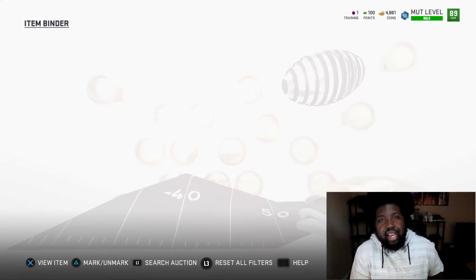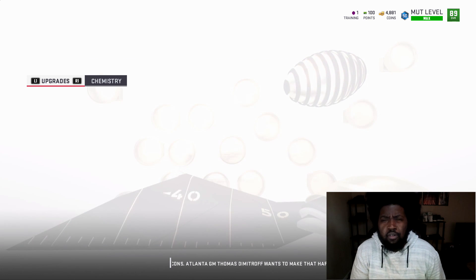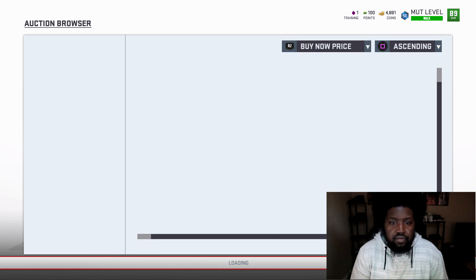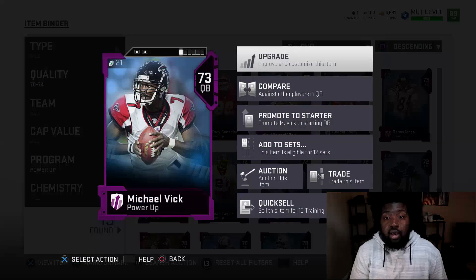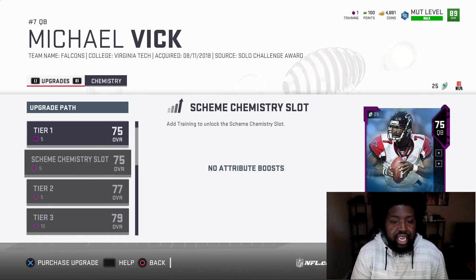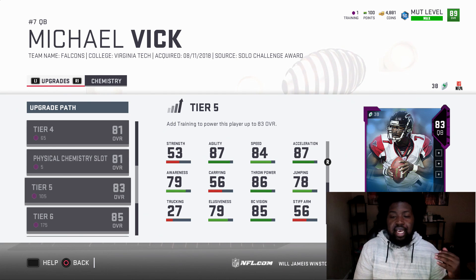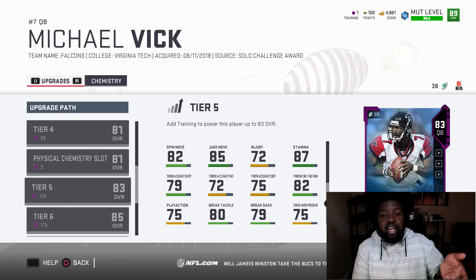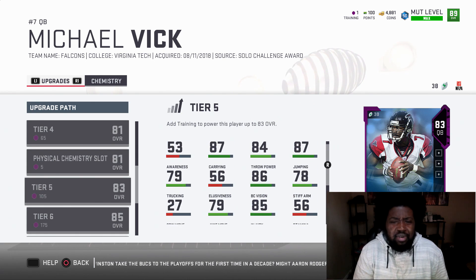Starting at quarterback, we have the legendary 73 overall Michael Vick — you can get this guy for free by completing solo challenges instead of paying around 3,500 coins on PS4. Spend 200 training to get him up to an 83 overall. Look at his stats: 84 speed, 86 throw power. The throwing accuracy stats are rough, but compared to Cam Newton, you're not really missing out on much.